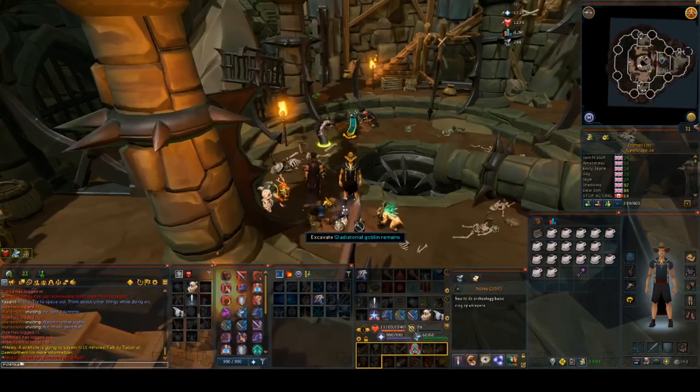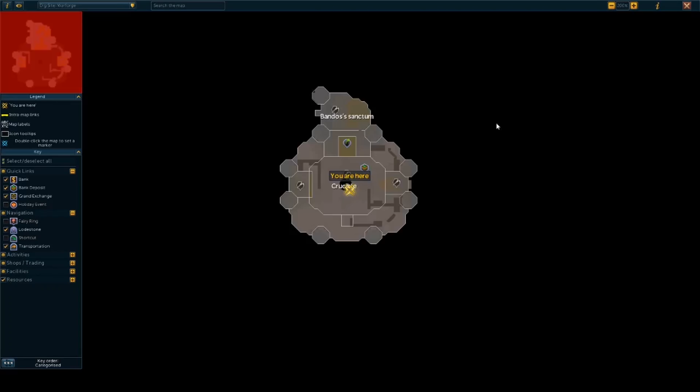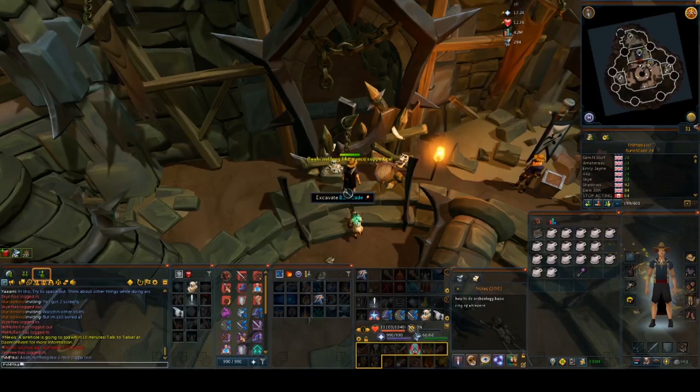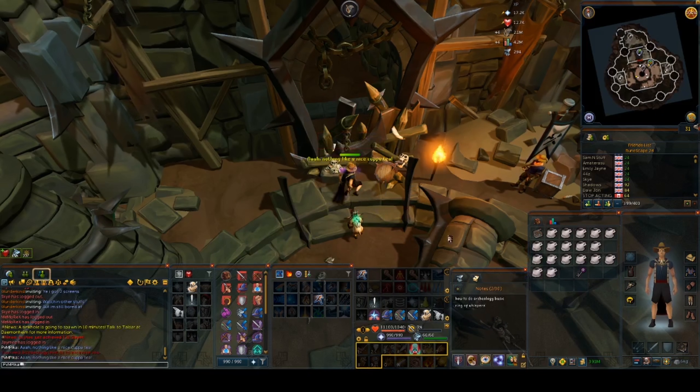The first key can be obtained in the initial crucible area. You need to excavate the gladiatorial goblin remains or any caches in the area. This might take you a while, so don't worry if you don't get it right away. To get to the lower level of this dig site, which is required to get the remaining keys, you have to excavate the barricade. Use your cup of soil tea if you are a lower level to excavate it.